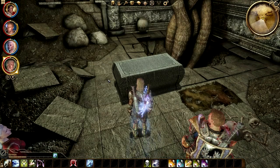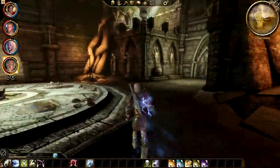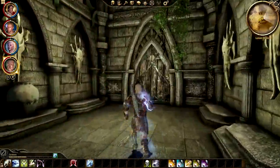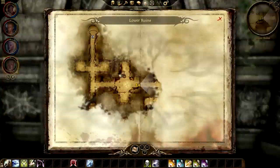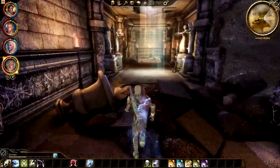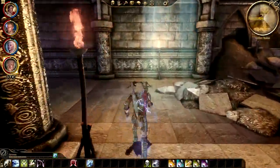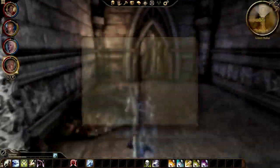Hello and welcome to Dragon Age Origins - the pitcher puzzle, the water puzzle with the altar. We're in the lower ruins and I started in the tablet room.